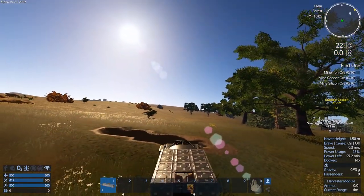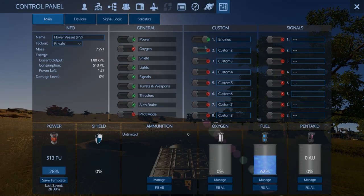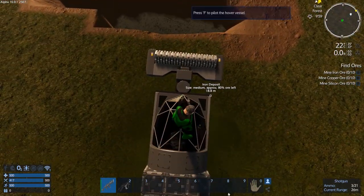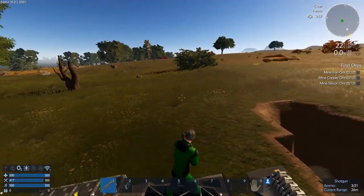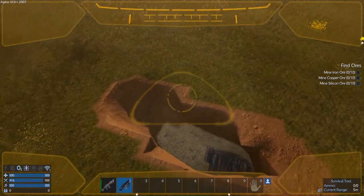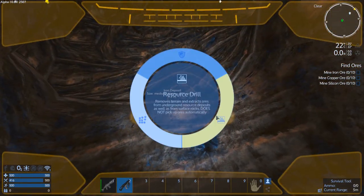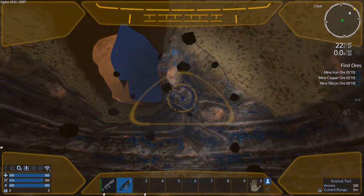We'll just turn off the engines — is it gonna slide? Not too bad. If we jump out it won't move anymore, good. Nothing's coming to try eating us. I'm gonna spawn the drone, switch to the survival tool, tap twice just to get my radar back, and then go to resource drill mode — resource extraction.